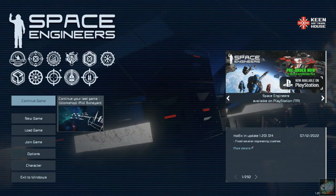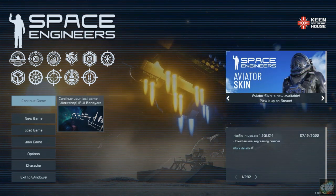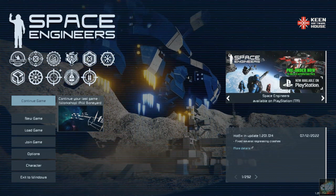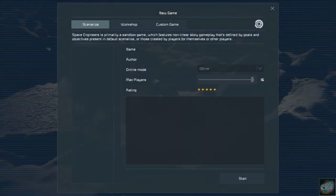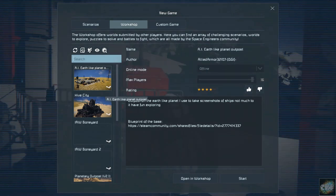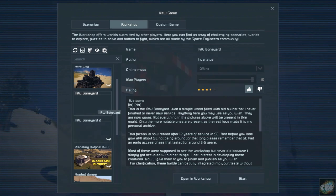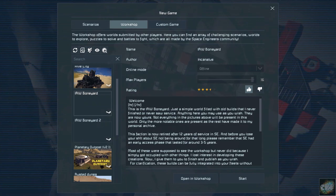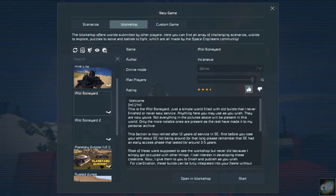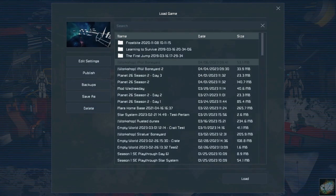What I wanted to do is show you how you find it, because when I downloaded the mod — when I subscribed to it — I had a hard time finding it. You would subscribe to the mod, then go into New Game, and then it would be under Workshop. Here is where you would find it; you click on this and then just start a new game with it. That's where you would find this particular mod.